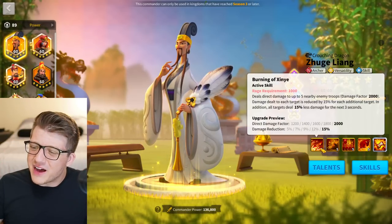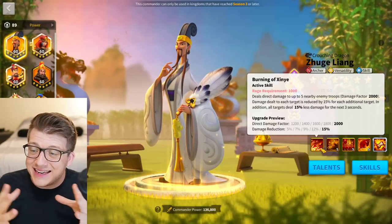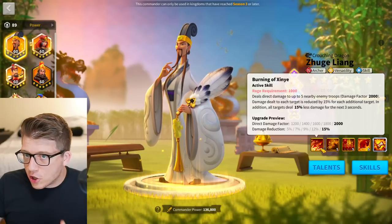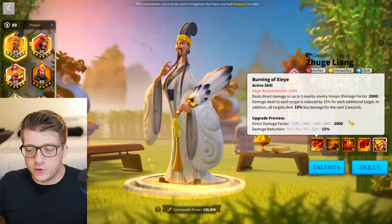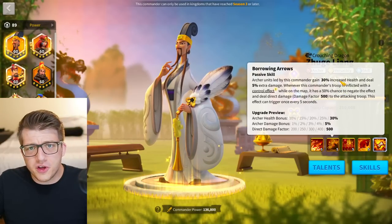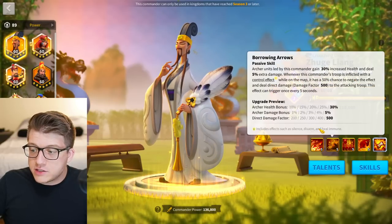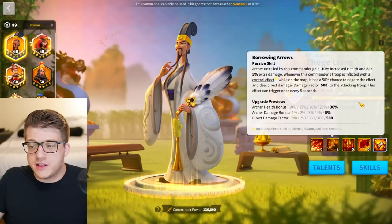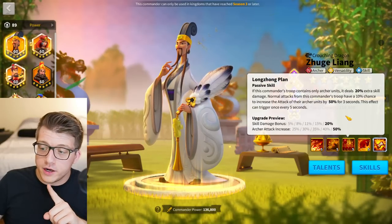At 5511 Julian gives a lot of value — a 200 five-target AOE, and it's a circle by default without needing expertise. YSG needs expertise for the circle; Julian gets it by default. The targets also deal 15% less damage for three seconds — an insane debuff coupled with an insane AOE, literally the best AOE in the game. The second skill gives 30% health and 5% extra damage whenever you're inflicted with a control effect.